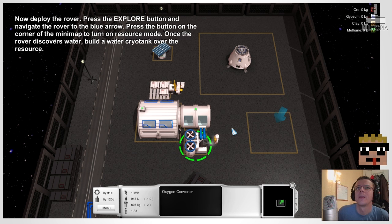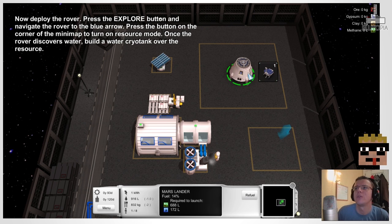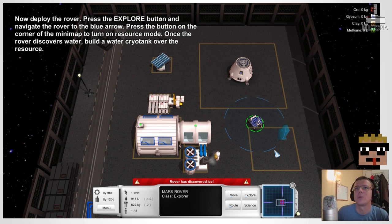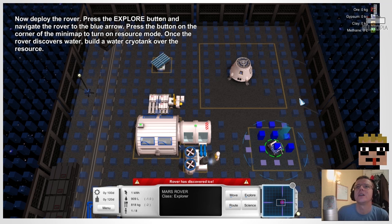Now deploy the rover — press the explore button. I don't have an explore button. Deploy the rover — okay, that'll be from here. There we go. Explore button, and navigate the rover to the blue arrow. Press the button on the corner of the mini-map to turn on resource mode. Corner of the mini-map — ah, okay, I see.